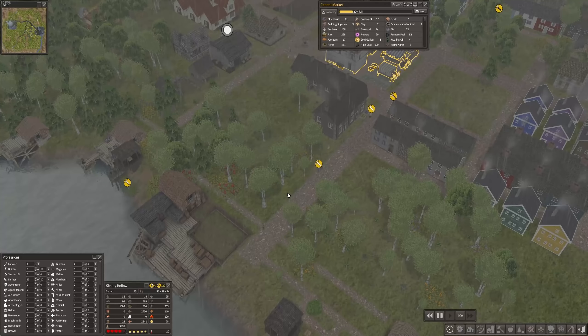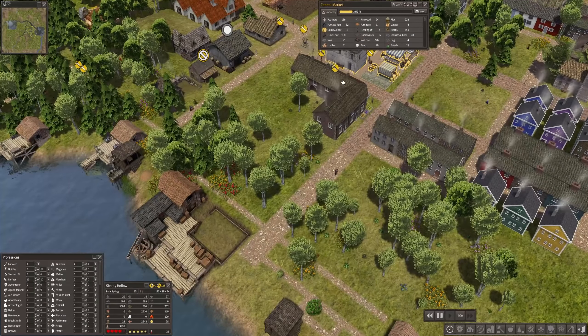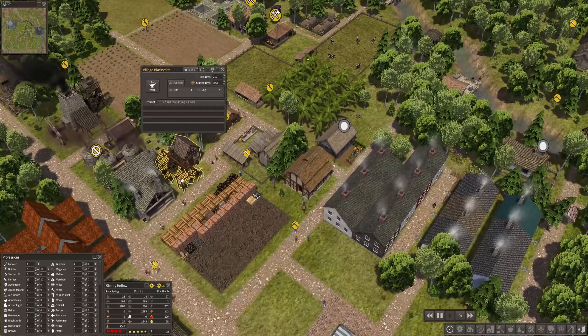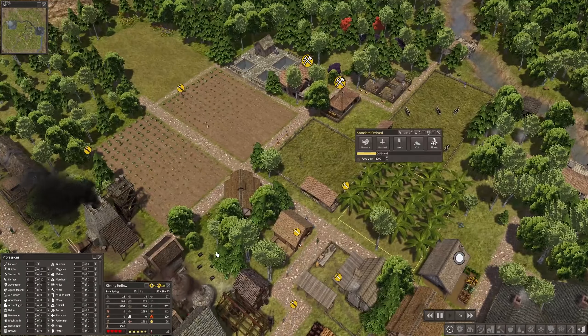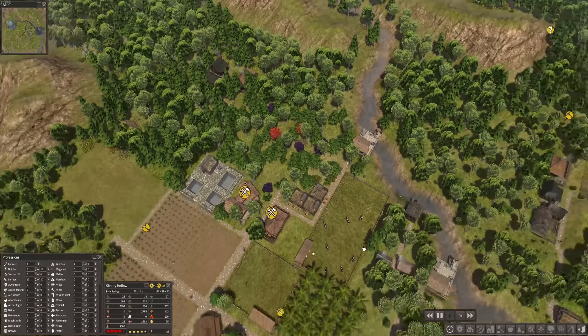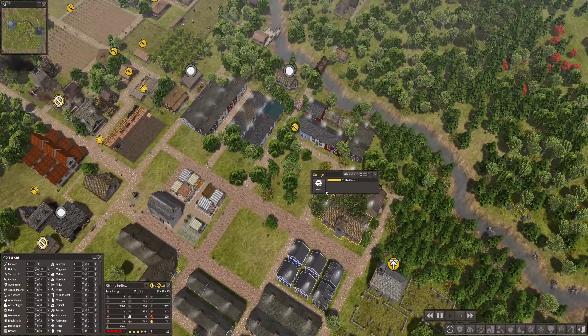We're still going down on food. Another storage barn is coming up, and we have so many workers now — incredible. We're still not making a lot of food and I think we're growing even more. We have 29 students at the moment — that's insane.